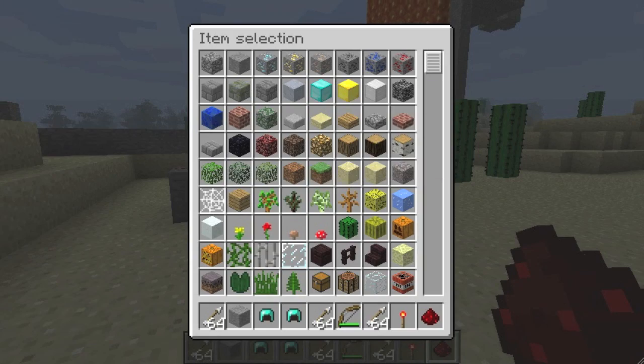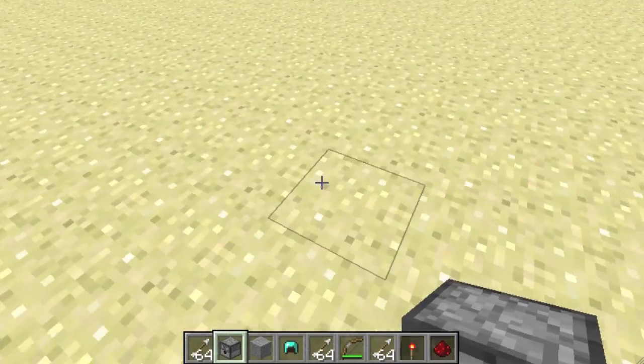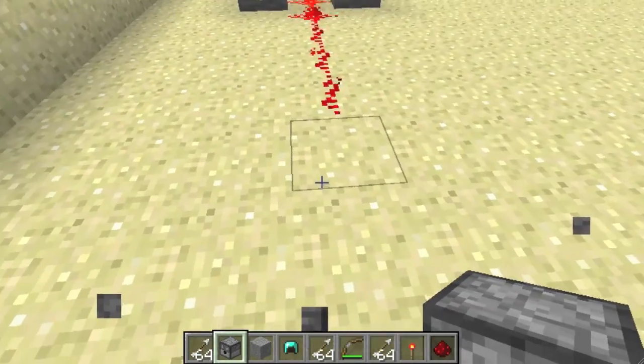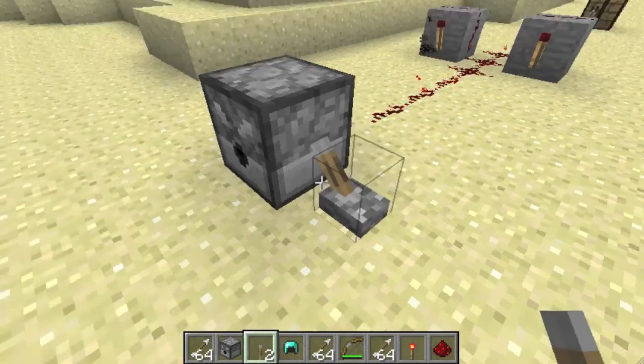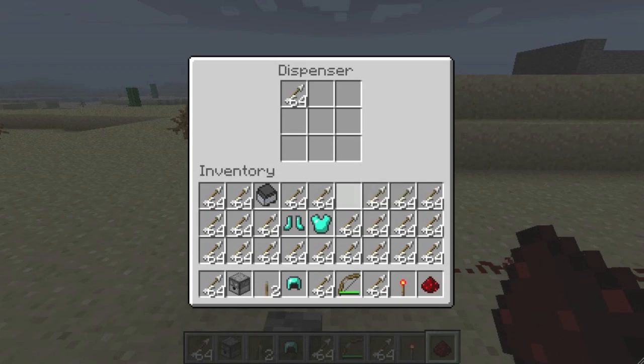Now you got to get your dispenser — this is going to be different than what you guys think, don't stop the video. You get your dispenser and put your dispenser — you don't want to shoot it at what's making it shoot. Now you need to get a lever. Get a lever and put it next to it — kind of there, that works. Now set that up, click the lever, and now it's working.